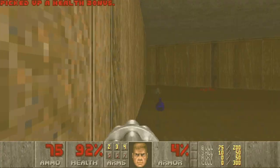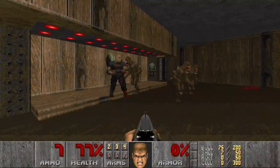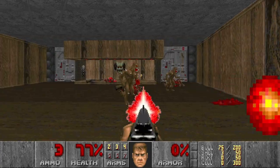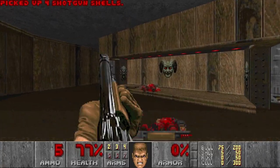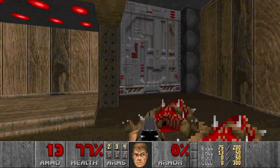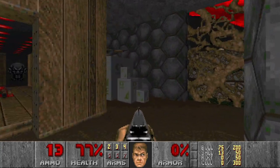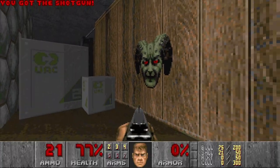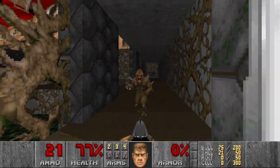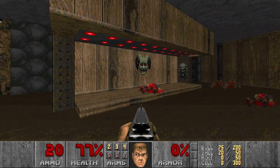Anything here? More imps. This is why shotgunners are so dangerous — we cannot dodge their hitscan attack. And actually this door is closed, so I could potentially go there without pressing this switch. And does it mean that I get locked in? No, of course I can go back through these crates. Any secrets in this room? Doesn't look like it.